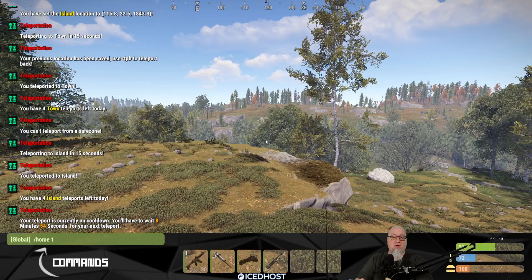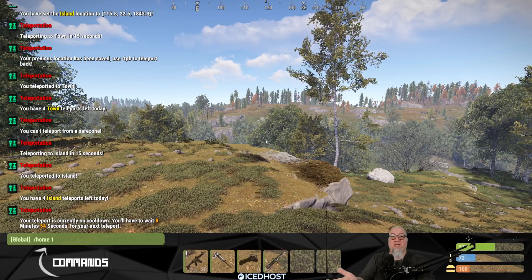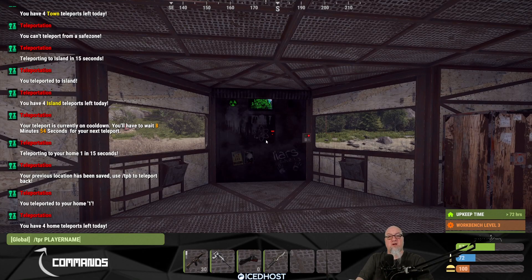Once you're done exploring all the different teleport locations, you can do /home — provided you've set a home in your base. In my case, that's /home 1, and here I am back at my base. There are also a couple of other cool built-in features. /TPR is teleport requests — you do /TPR and then the player's name, and that player is prompted to accept or reject. There's also /TPT, which lets you teleport directly to team members or clan members without waiting for them to accept. All of this can be configured inside the configuration file.